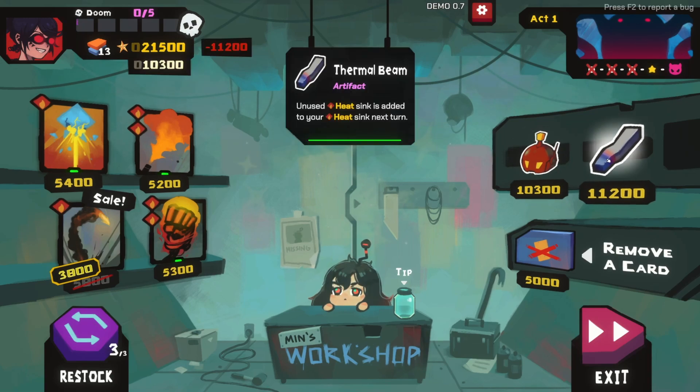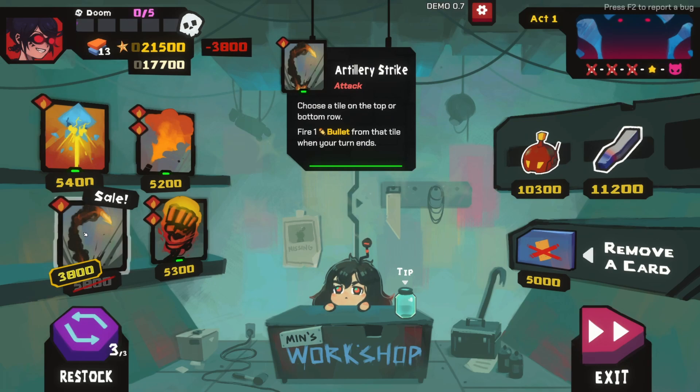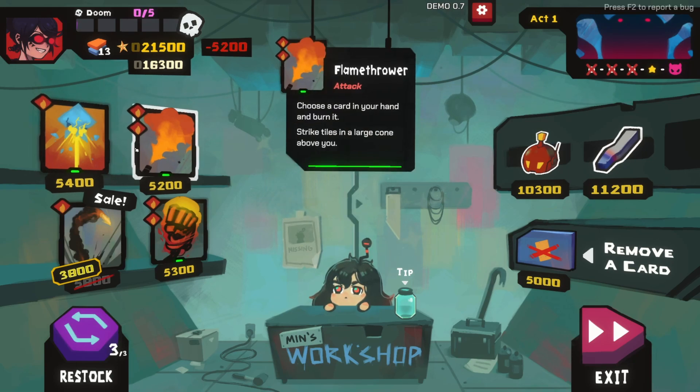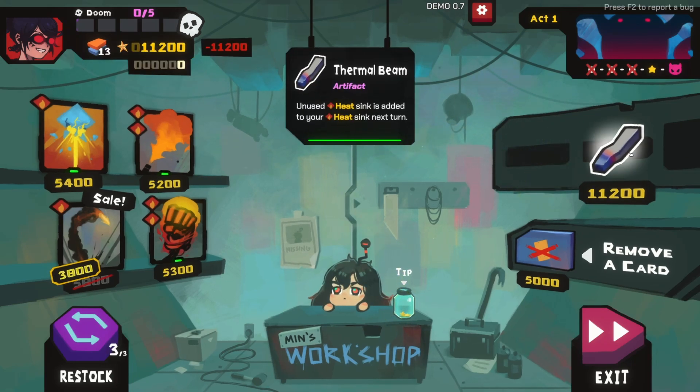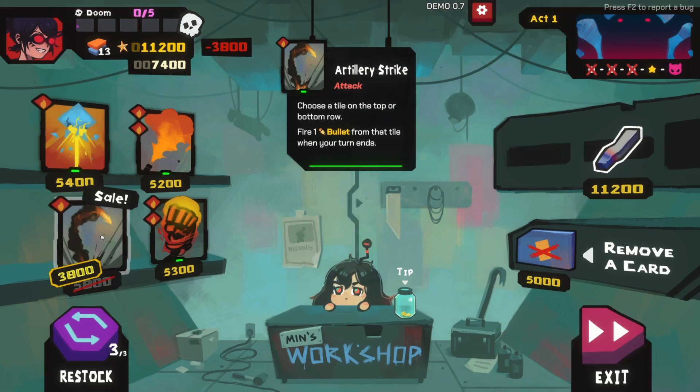Does it count as an extra bomb? Unused heat sink is added to your heat sink next turn. This is where we spend our money. You'll launch a fist upwards that strikes and pushes back. Choose a tile on the top or bottom row - fire one bullet from that tile when your turn ends. Break one shield and fire one bullet down from it. Burn it - strike tiles in a large cone above you. I guess we go with the bomb. Break a shield and fire one bullet down from it. It's just a one attack card, but you can get whatever you want I guess. You can reset anything as well as redo your cards - that's got a cool mechanic. We can remove a card which might be quite good, get rid of one of these so we can just play bombs.